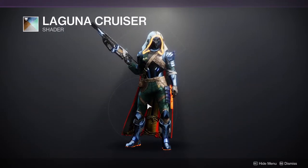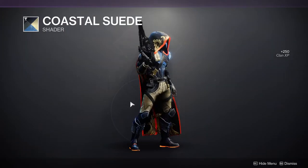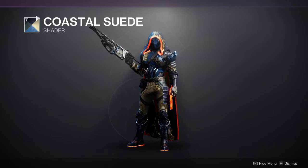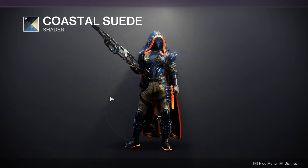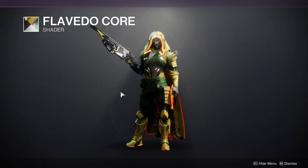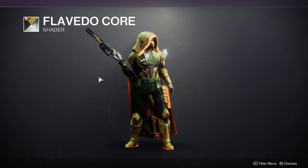Laguna Cruiser is a really weird color — I'm not recommending this one, although if you don't have it you might as well pick it up if you can afford it. Coastal Suede is a really cool color combination; I'm not sure I'll ever use it, but it's from Season of the Menagerie which is an old season, so I'd just pick it up just in case.